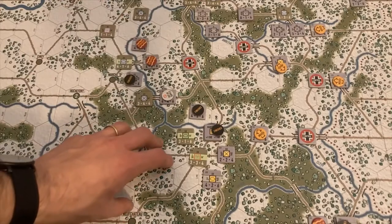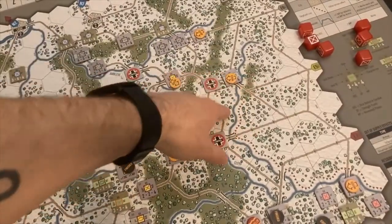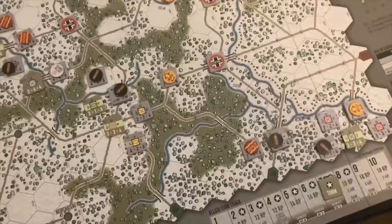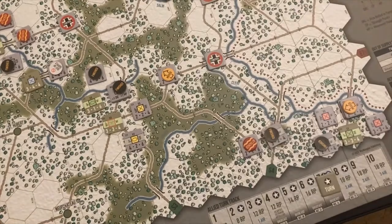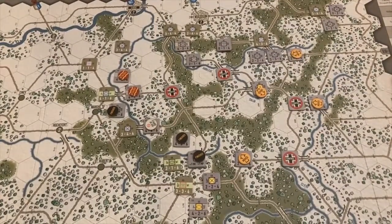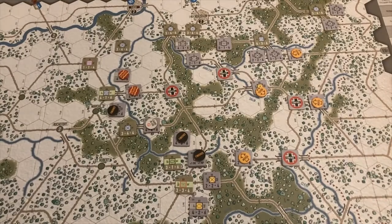Elsewhere, the 10th Armor held on — no hits scored against it and vice versa. The divisions that were tied up eliminating the 106th have dispersed to support their respective armies. Down south the 7th Army was able to seize Echternach and expel the Americans from Ettelbruck, bringing them up to seven victory points — still a solid seven behind. It's interesting how this game plays — one moment the Americans seem on the ropes, then they'll throw down a zone of control or hold out and throw a wrench into the gears for the Germans.